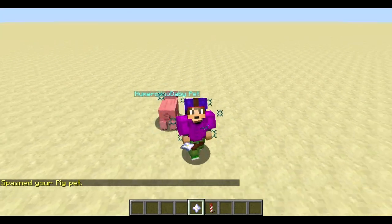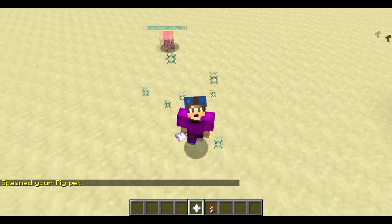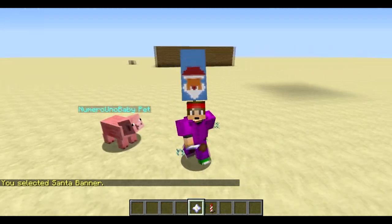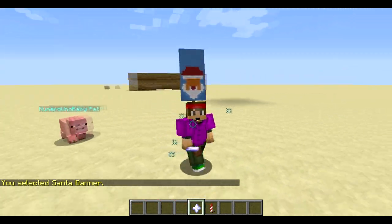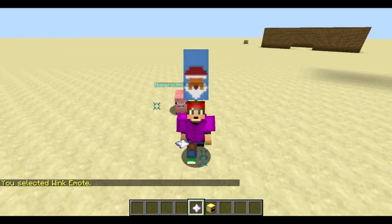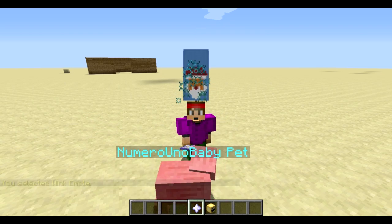We also have pets — let's go with a pig pet, just a normal pig. There we go. Honestly, this plugin works flawlessly — there's nothing going wrong. Let's check out the banners; let's get a Santa banner going because it's Christmas.